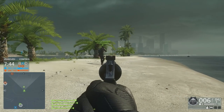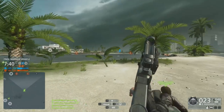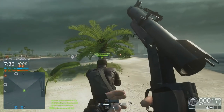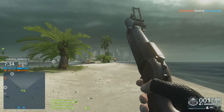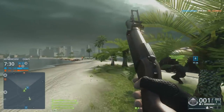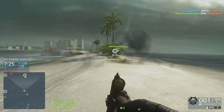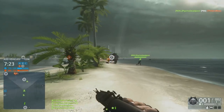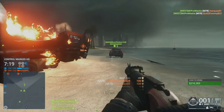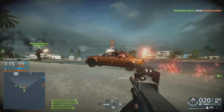First up, the K10 is taking a damage hit, down to a maximum of 33 instead of the normal 34. This change will eliminate the guaranteed 3-shot kill at close range for this weapon, extending that to 4 shots. This might not sound like a huge difference, as the weapon fires at a ridiculous 1200 RPM anyway, so this change will extend the time-to-kill just a little bit in close quarters, but I don't think it's barely going to make a difference.